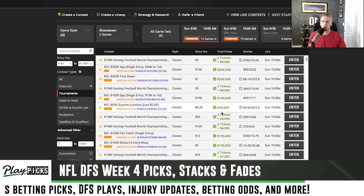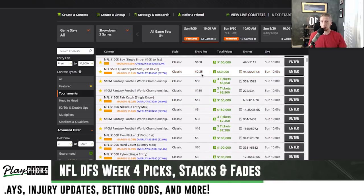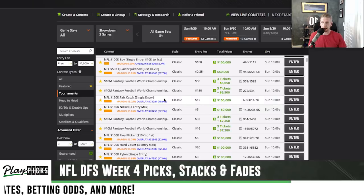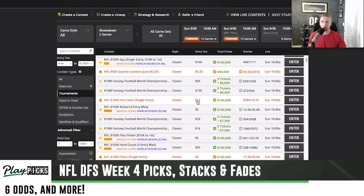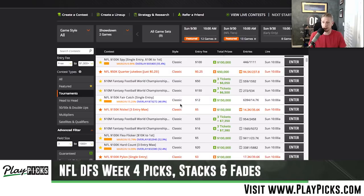Scrolling up a little bit more: if your bankroll is a little lower, the Quarter Jukebox has fifty thousand bucks this week — single entry, a little lower than the Spy. There's also a twelve dollar buy-in with one hundred fifty thousand guaranteed. I like these three-max-entry ones, so this is a five dollar buy-in, one hundred fifty thousand guaranteed with three max entries — that's the Nickel. Be sure and take a look at that one.